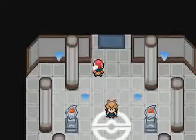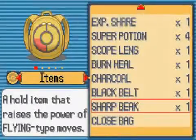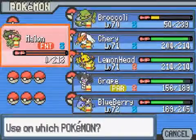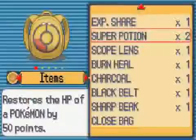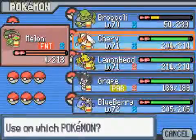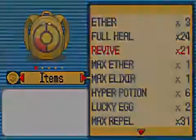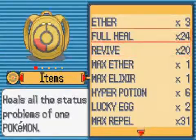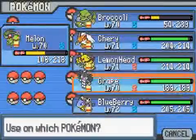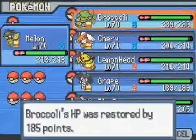I think we do have time for the Elite Champion, because he's probably not going to take too long. Look at us — we're not even really hurt by any Pokemon. I got Hyper Potions, Revives, and Full Heals. Let me use a Full Heal on Grape, then Hyper Potion the shit out of everybody else. I'm going to put the Elite Champion in this episode too.